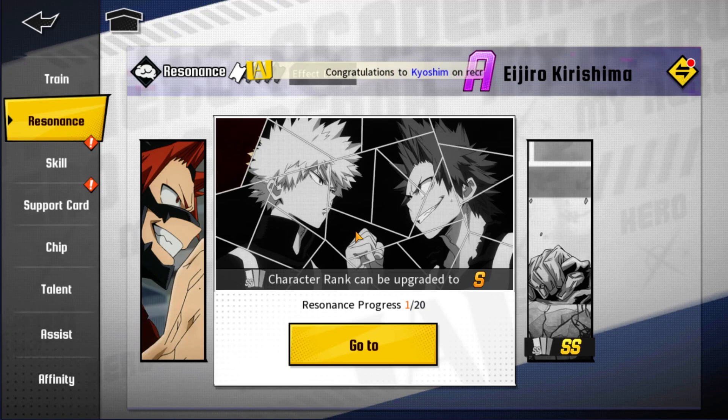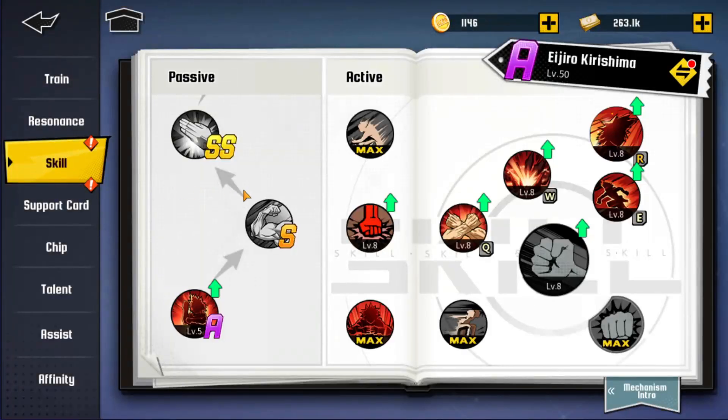Resonance is one of the most important systems along with training. You collect fragments for units, and when you have enough you can rank them up — from B to A, then A to S, then SS — making units much much stronger. For free-to-play players this will take some time.